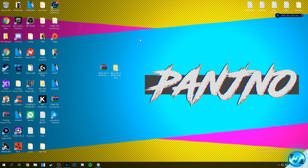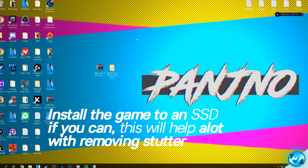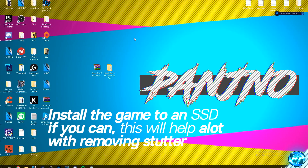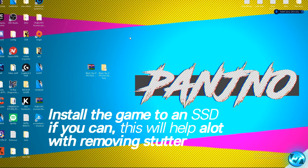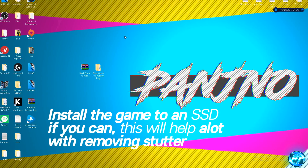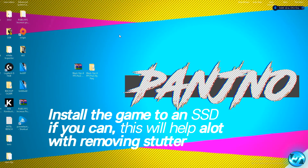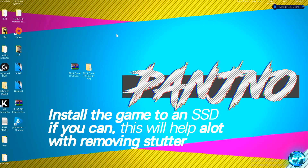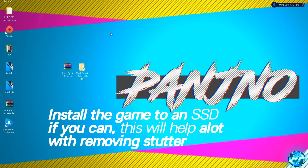Starting off with a basic optimization — if you do have an SSD installed to your machine and you don't have Black Ops currently installed to it, make sure that you do uninstall the game and install it to your SSD if you can. Mainly because of the large installation size and these files are constantly being read, so for the best results possible and to minimize input lag you should find the best results by installing this to an SSD. If you don't have an SSD in your system that's completely fine, we can skip that step and start off by optimizing our game now.